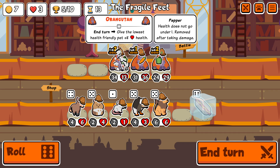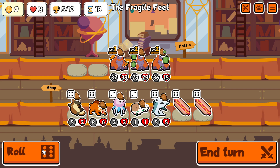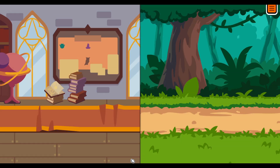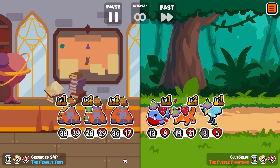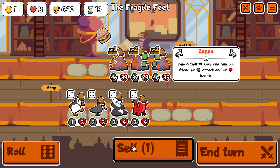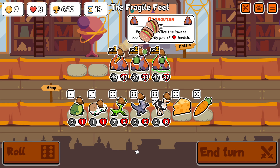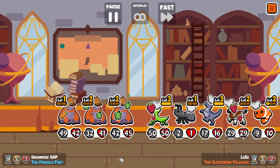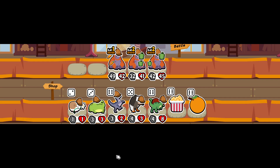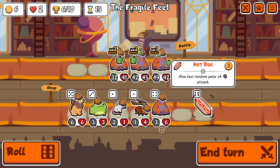Unfortunately I haven't found any more orangutans, but generally that's not necessarily a bad thing initially because you want all the buffs to be concentrated. If you have multiples, they really get spread out quite a bit. I freeze double hot dog here. Since the front two have pepper, it doesn't actually matter too much what their HP is. The only snipers in the pack are Vulture, Puffin, and I guess Hawk as well, although you don't see too many people putting Hawk in first position unless it's their biggest unit.